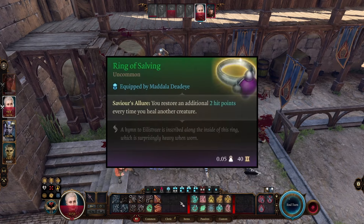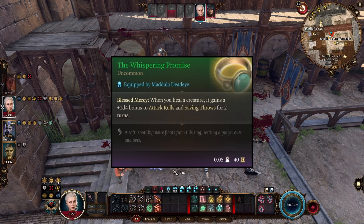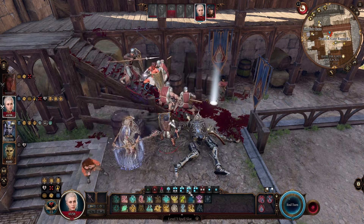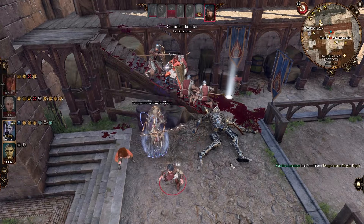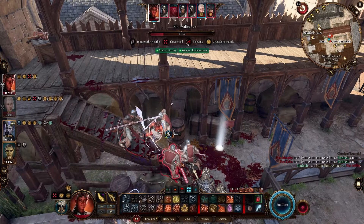For our first ring, we have the Ring of Salving, which heals anything we heal for an additional two HP. Our second ring is the Whispering Promise, which gives us Blessed Mercy — when you heal a creature, it gains a 1d4 bonus to attack rolls and saving throws for two turns. Essentially this casts Bless on anything that we heal. So now when we heal something, we heal ourselves, heal it for an additional two, and on top of that we also bless it and give it Blade Ward.